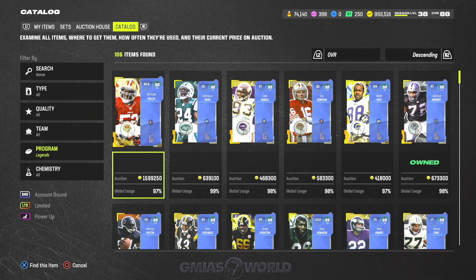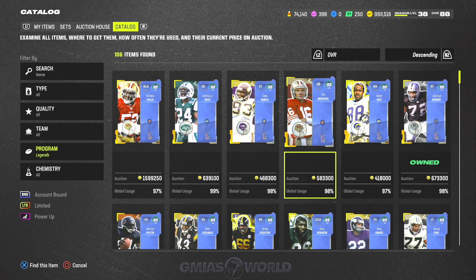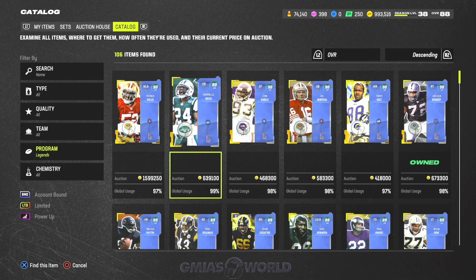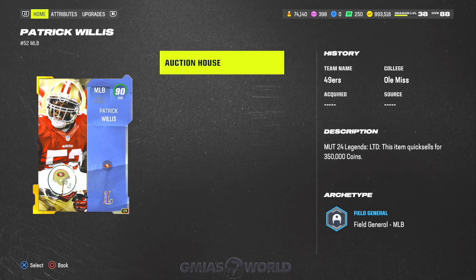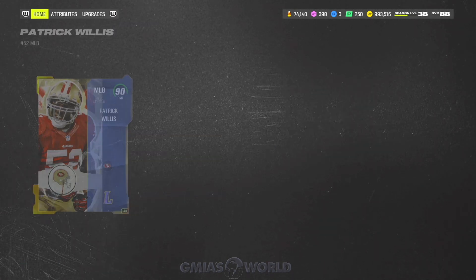Go to the catalog, go to the program, go over to Legends. Patrick Willis is a limited so he's no longer in packs — you can't get that card. But when they drop the new limiteds tomorrow, you'll be eligible if you wait it out. Whatever limited is available, you'll have a chance at it. You can get Darrell Revis for around 600k, probably a Randall, and Joe Montana would get you upwards of 600k. Tory Holt is garbage, and there's a right tackle that might work. Do you really want to risk only making 600k by getting Revis or Kennedy when those cards aren't that great? Patrick Willis is outrageous because of how fast he is, especially on a 49ers theme team.